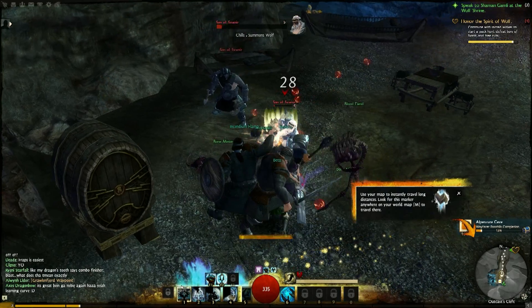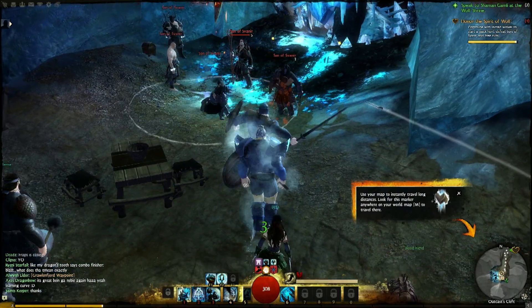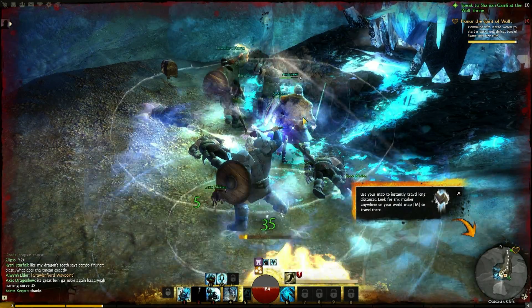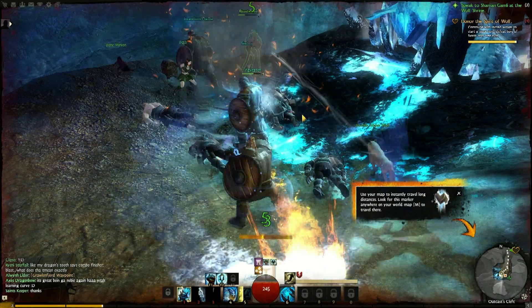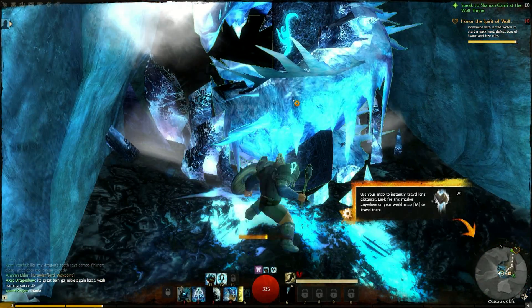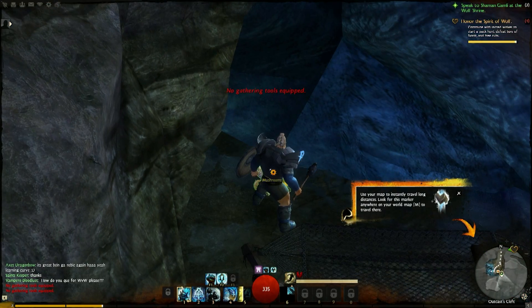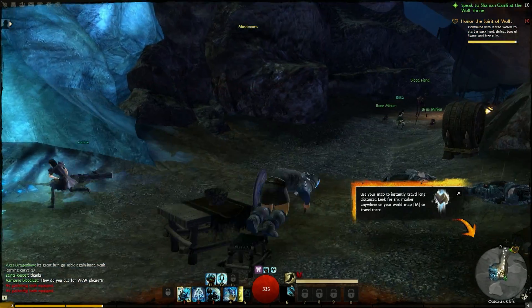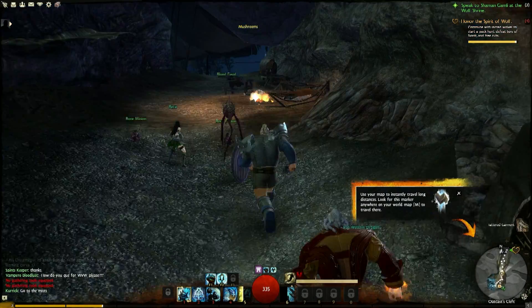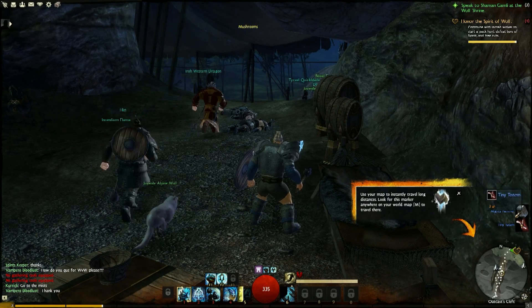There are a lot of mobs back here, including some casters. We all took some damage but we cleared it out. There's a little treasure chest in the back that gives you an extra piece of gear. I thought I could break something but it turns out it's a dragon shrine — Jormag, I believe. I actually got a two-handed hammer from that treasure chest, though I don't realize it just yet.